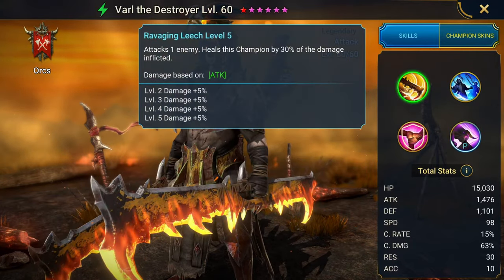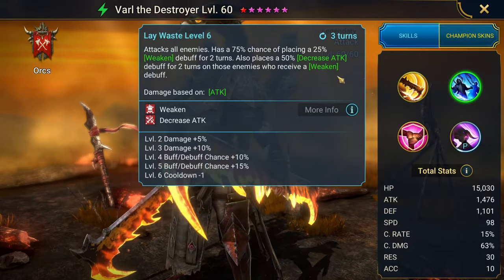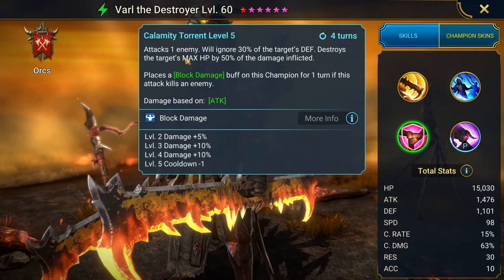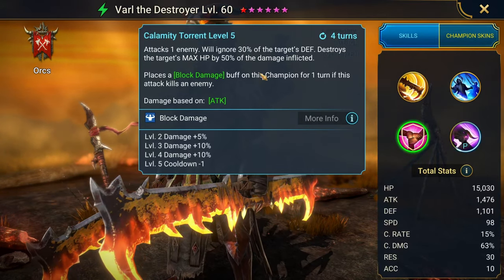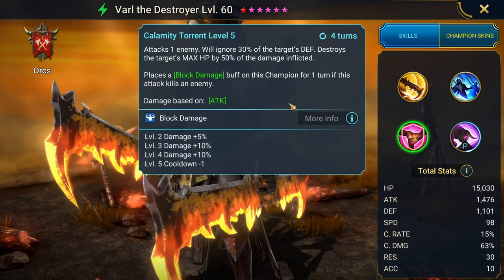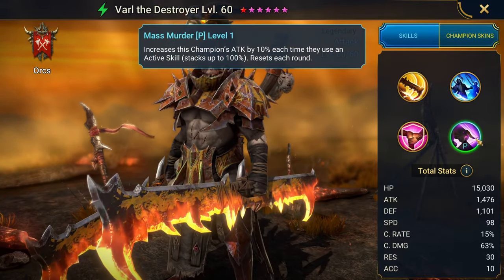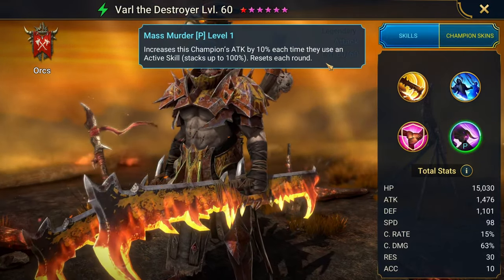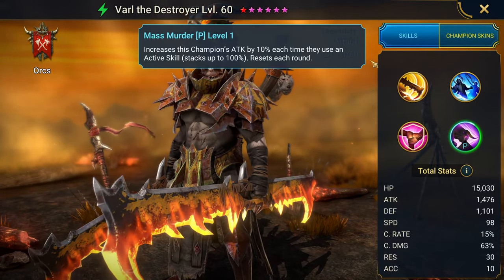Varl on his A1 has the ability to heal by 30% of the damage inflicted. He's got an AoE that places weaken and decrease attack. His A3 attacks one enemy, ignores 30% of the target's defense, then destroys the target's max HP by 50% of the damage, then places block damage on this champion if it kills an enemy. I don't know if this really works with Hydra. I don't really use Varl — I've only heard good things about him. He also increases his own attack by 10% every time they use an active skill, up to 100%, and it doesn't reset for Hydra.